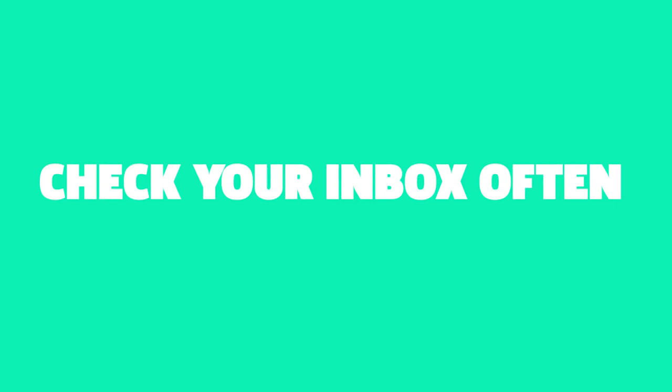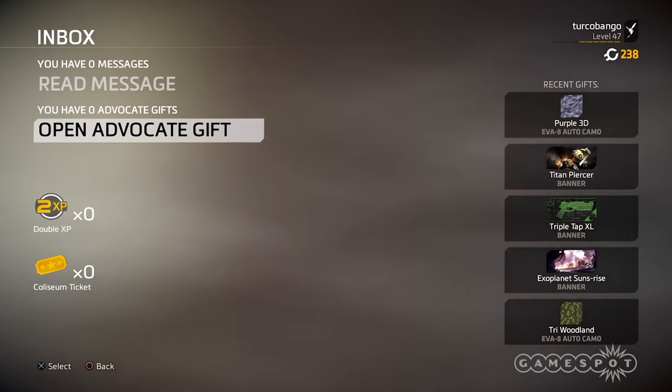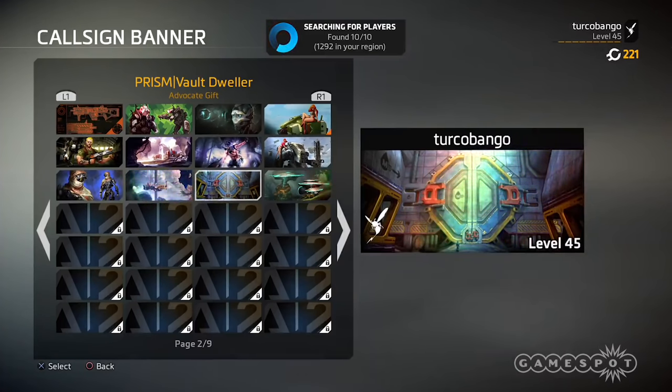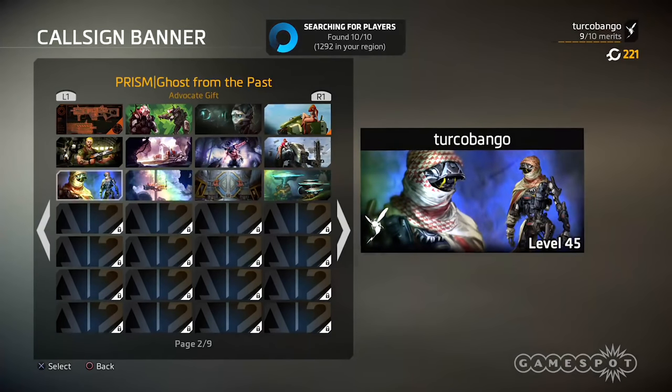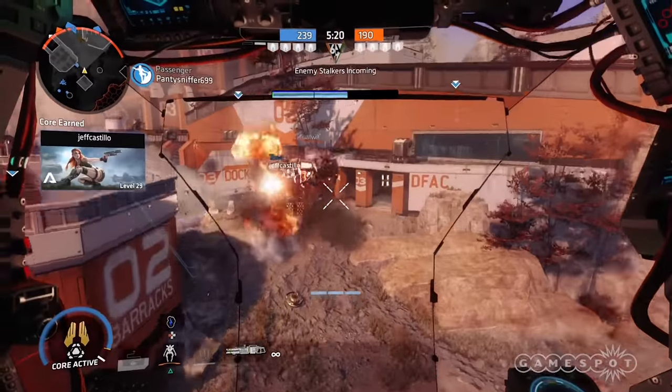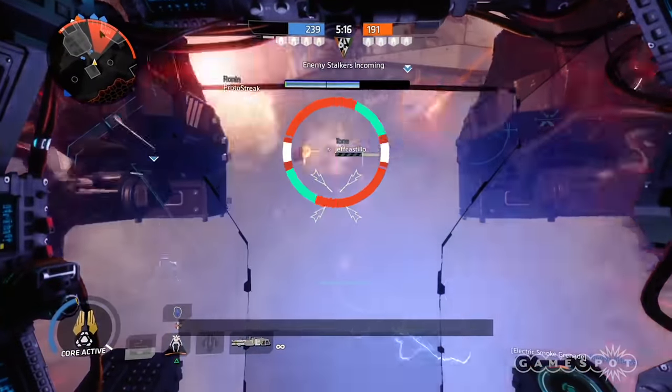Tip 11: Check your inbox often for goodies. As you level up, a character known as the Advocate will send messages to your Titanfall 2 inbox. These messages contain special goodies like call signs, emblems, and camos for both your Titan and pilot. And those are 11 beginner's tips to get you started in Titanfall 2's multiplayer — practice, put them to good use, and good luck in the field.